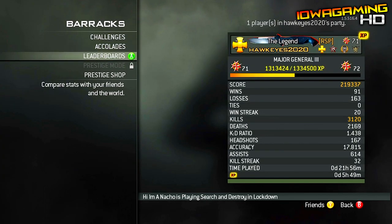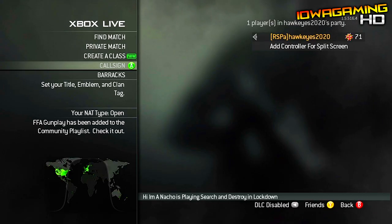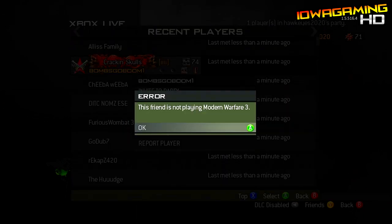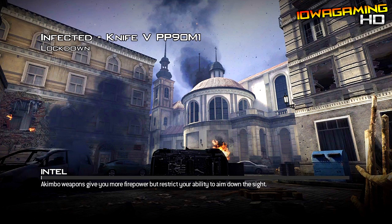So what you do is just get infected and then leave the game. Then go down to Call Sign and change your clan tag to whatever you want — just add a letter or something, like I do in the video — just as long as it's not the same clan tag. Then go to your recent players, join back, and there you go.